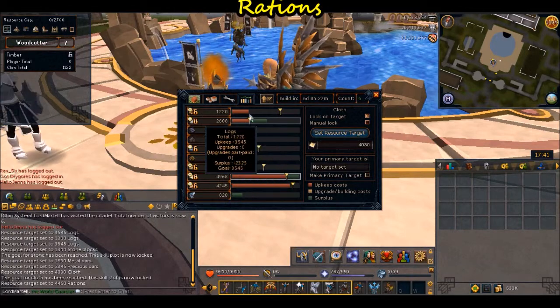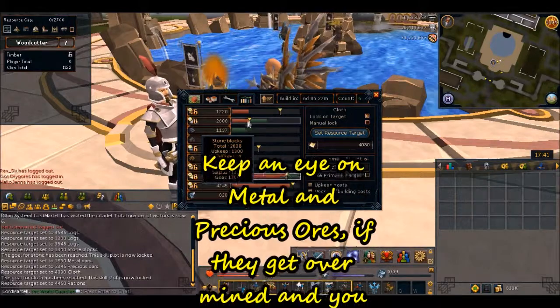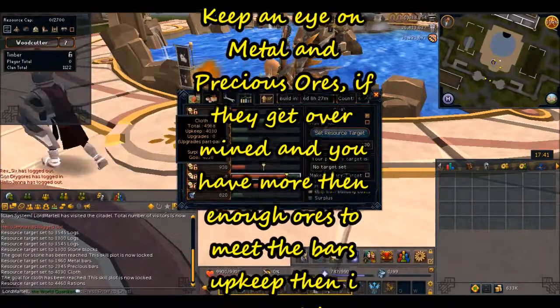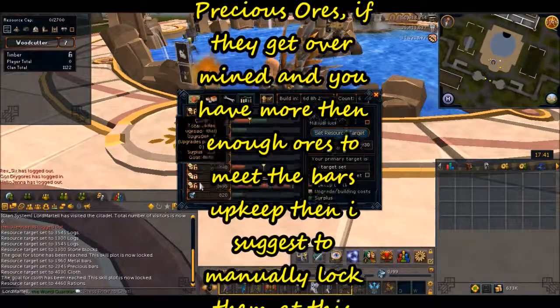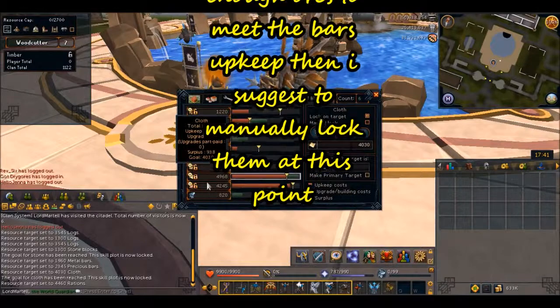As these here reach their goals — which are these little flags that they've put in — they lock. You can see here stone blocks is automatically locked because it's above and beyond, as well as cloth. Once all of these locks are in place, then every plot will unlock automatically.